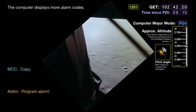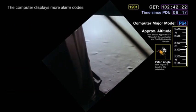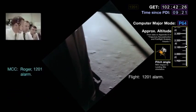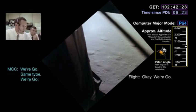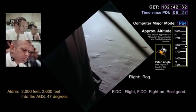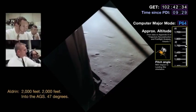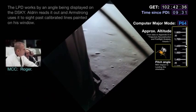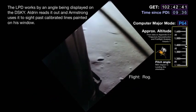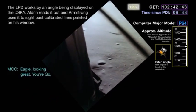Program alarm. 12-01. 12-01. Roger. 12-01 alarm, same type. We're go, flight. Okay. We're go. We're go. Same type. We're go. Flight, right on. Real good, Roger. 2,000 feet. 2,000 feet. Into the AG. 47 degrees. Roger. 47 degrees. Still looking good, Bob. It looks okay. We're about 4 and a half. Roger. Eagle looking great. You're go.